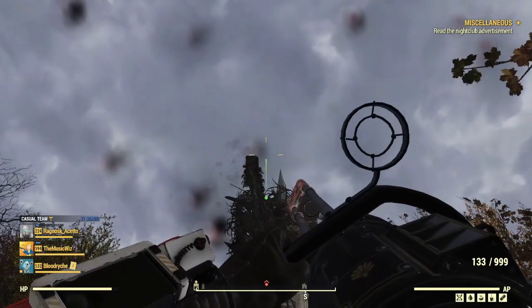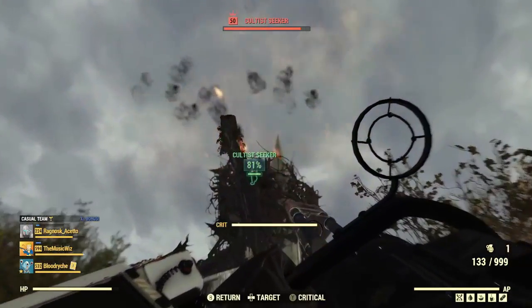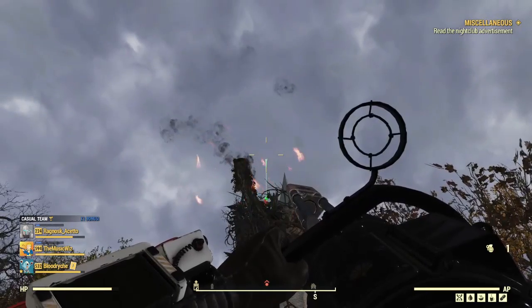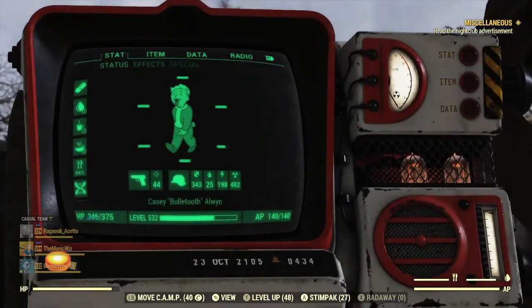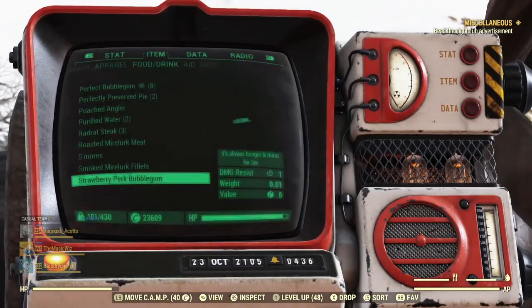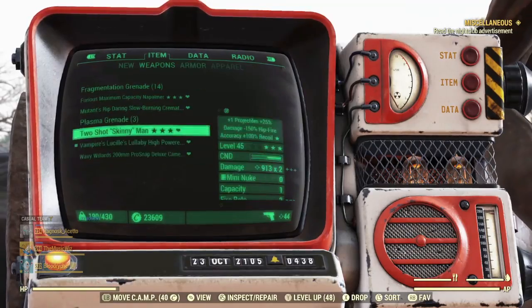I just switched to my rifle-based character. Mothman makes me think of the conversation the other night — wouldn't it be funny if Mothman was just like 'I don't know why you guys worship me, I have no powers'?